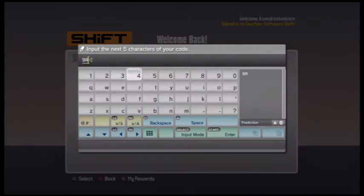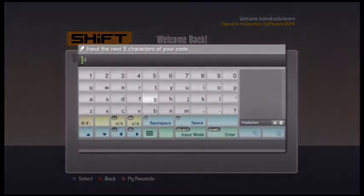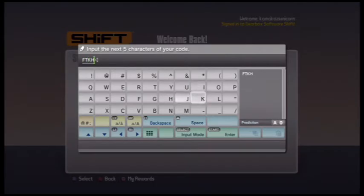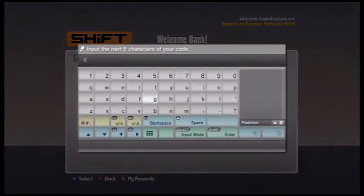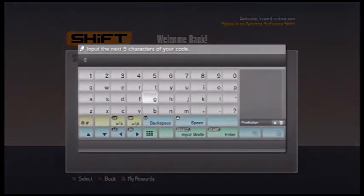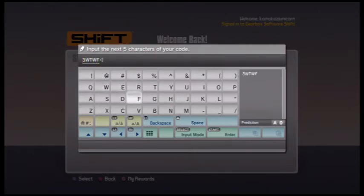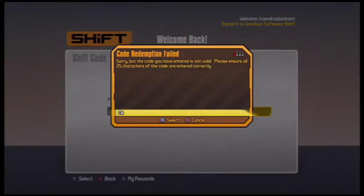This will give you the skin for the upcoming character Athena, which gives Axton kind of the look Athena's going to have — it's like a cloak and a cape, kind of looks a little mystic. It's pretty cool and it's free. All you need is a Shift Code account. I saw this on Twitter — Randy Pitchford, who is highly associated with Borderlands, retweeted it, as well as Gearbox Software.